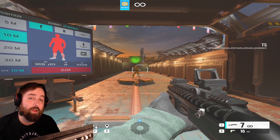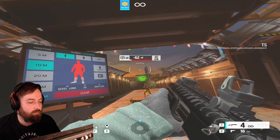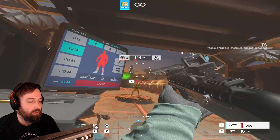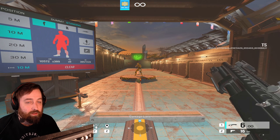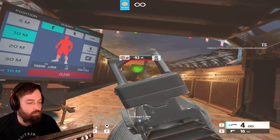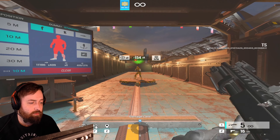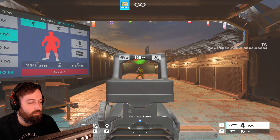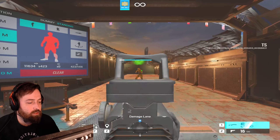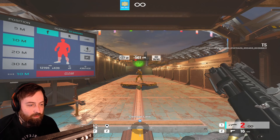The M870 hip fire is still a two-shot kill most of the time, but you're not going to be standing still while hip firing. ADS it's a one to two shot kill. The headshot multiplier definitely seems to be making a difference — every time you hear that ping, that's a pellet hitting a headshot.